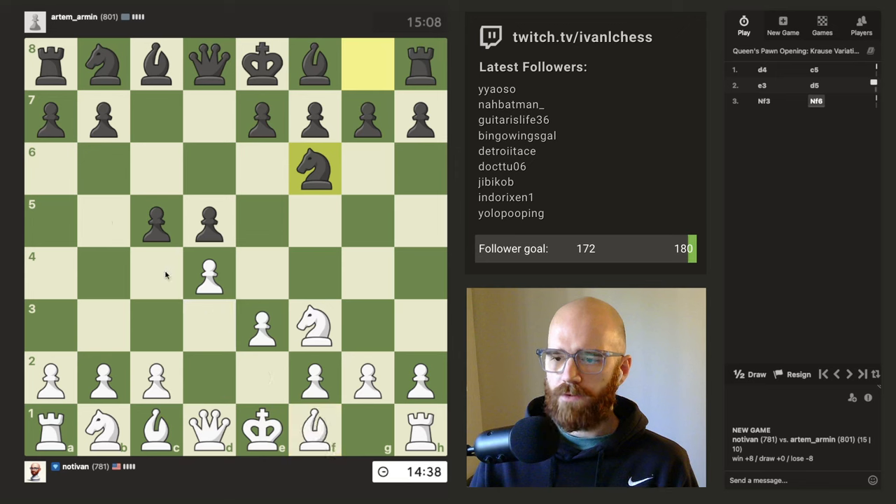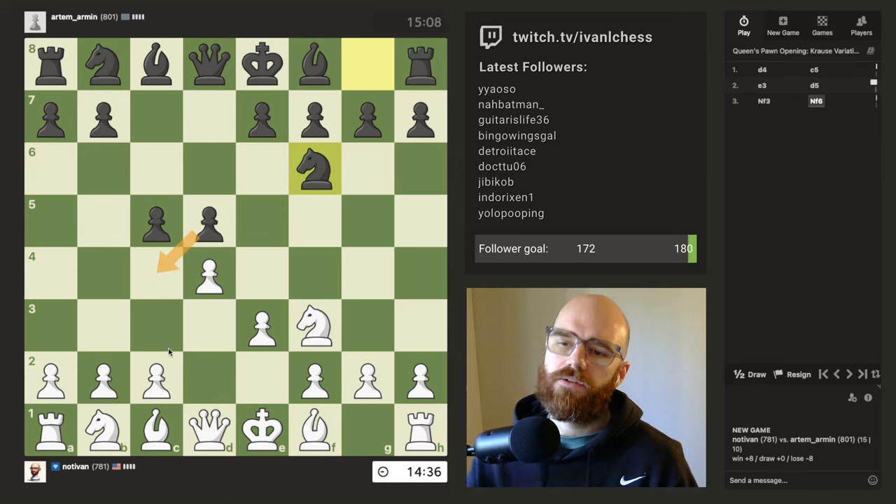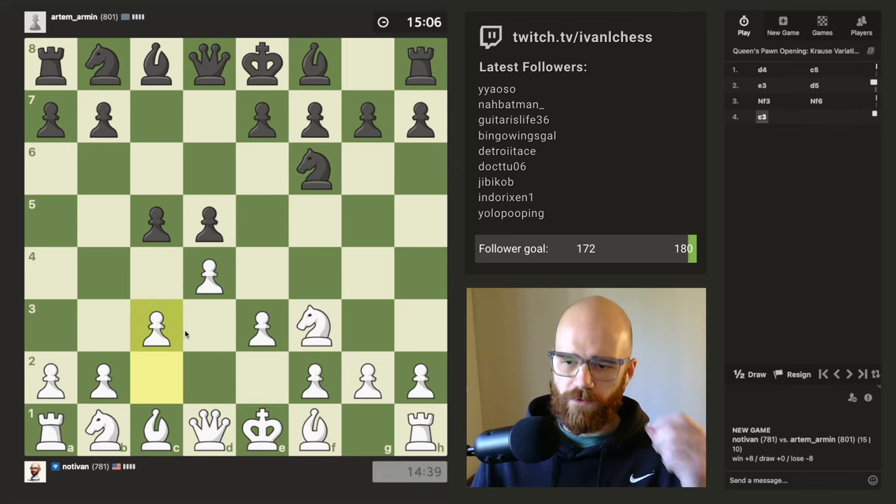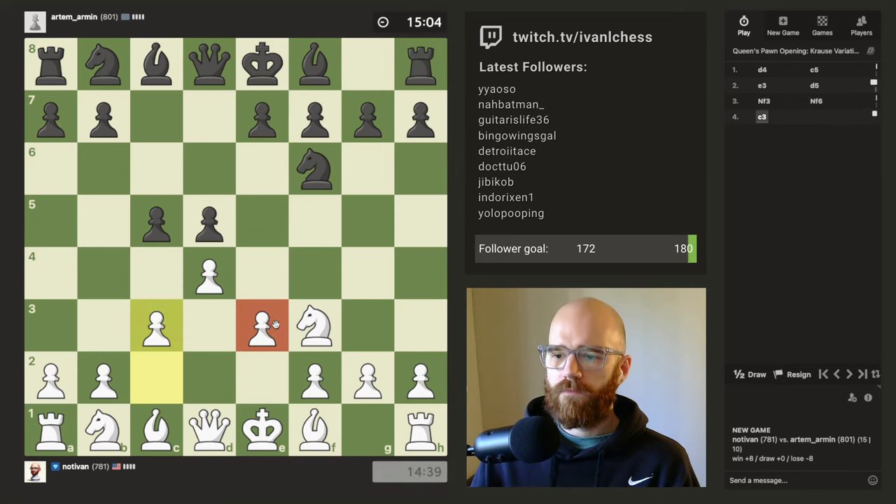I can't really go D3 here because he protects. It's a bit annoying. I'll just reinforce this in. I'm really regretting pushing with the E pawn first — now I can't get the dark square bishop out. It's going to be a little bit frustrating.